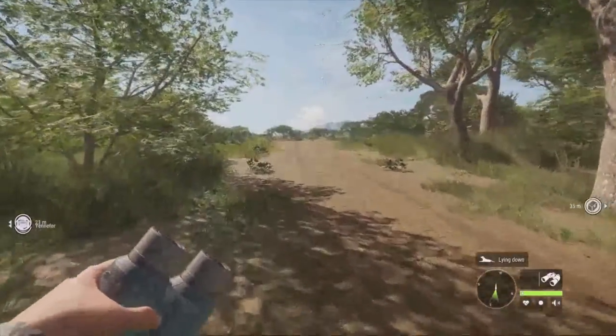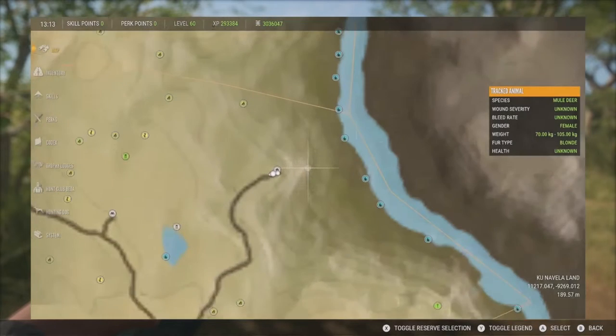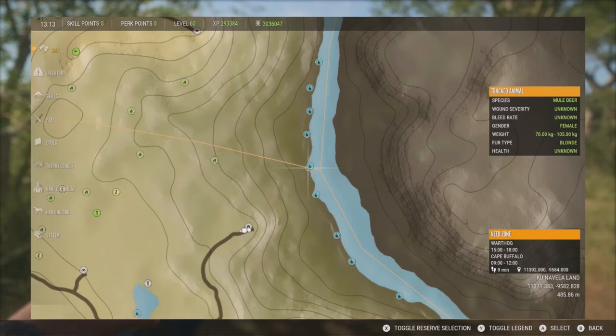We're back on Vurhonga Savanna and today we're going to be doing the warthog guide. We're going to jump right in, starting off with their drink time — warthogs drink from 1500 to 1800.